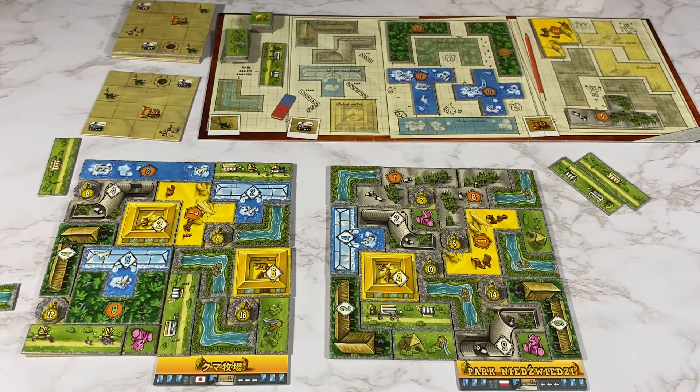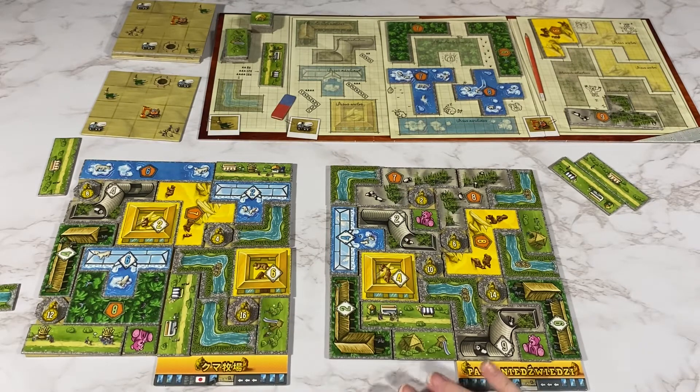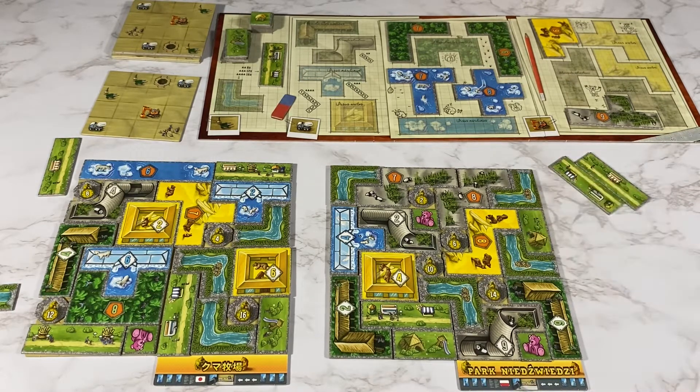If I counted correctly my opponent got 85 and I got 79, so my opponent won. That makes sense because they got to the bear statues a lot faster than I did the whole game. That is Baron Park with two players — I hope you enjoyed this video, please give it a like and subscribe for more videos like this, and I will see you next time, bye!